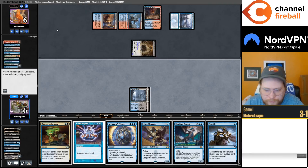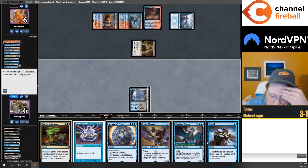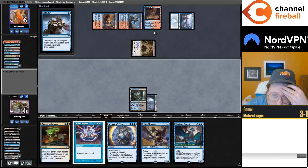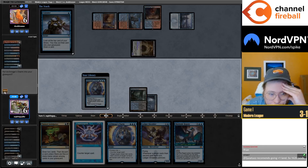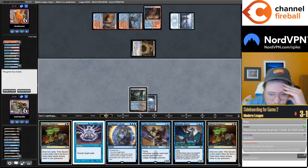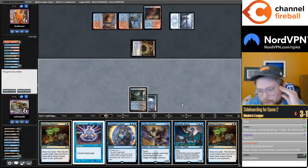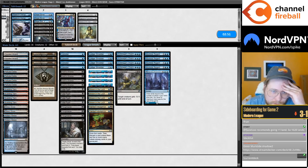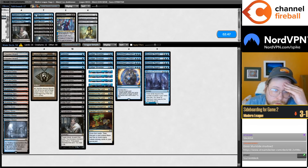Dang it. Even if I make a big Murktide here my opponent is just going to grow their Shadow and make me chump block, so I think I have to just Consider and Push. That was like ten looks at the third land — eight looks, three Considers, two draw steps, the Bauble too — like nine-ish looks. Feels not very good.